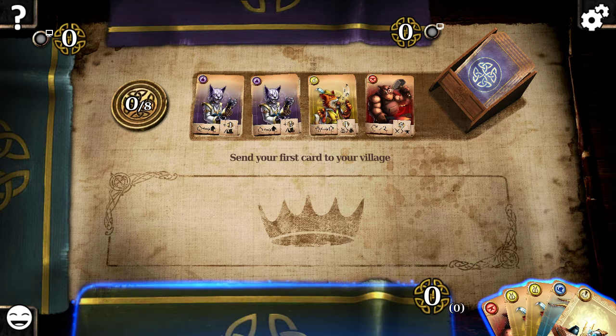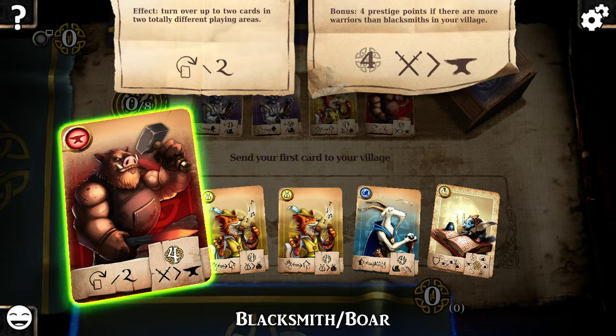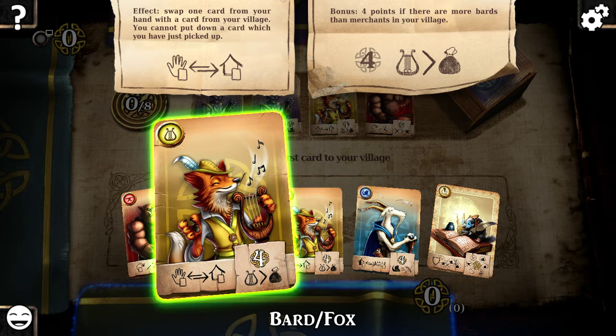I wish I could play this game on my gamepad, but unfortunately it doesn't work. So let's see what we got here. We got the Blacksmith Boar - his effect will turn over up to two cards in two totally different playing areas. His bonus is four prestige points if there are more warriors than blacksmiths in your village. Here we have the Bard Fox effect - the swap one hand.